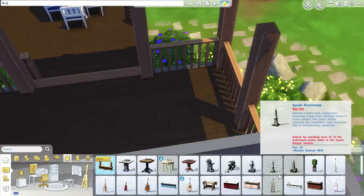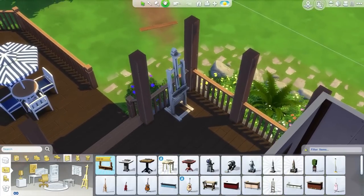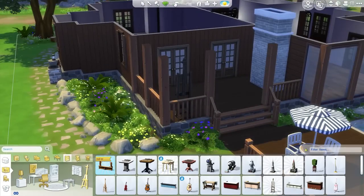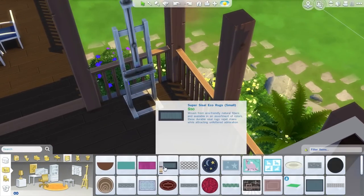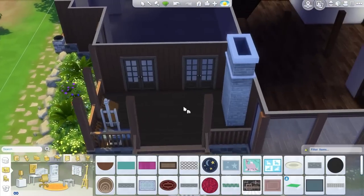I need to do the unlock crew objects cheat — it was bb.ignoregameplayunlocksentitlement. This is the most annoying cheat to get wrong because you type all that in and if you have one letter wrong you have to redo it, which is kind of frustrating. I really like this easel. Perhaps the lighter color would be better — actually I think the lighter color is good because we definitely want to break up the browns here. And then perhaps a rug underneath it, kind of like it's there to clean up any splatters of paint. I could do that in a blue color to stop things from being all brown.